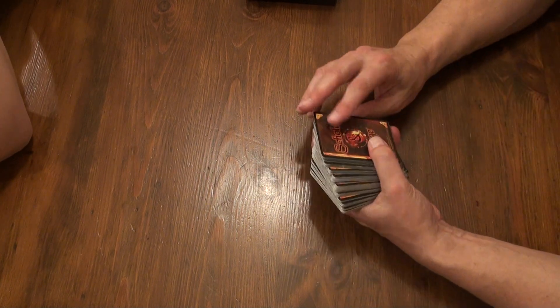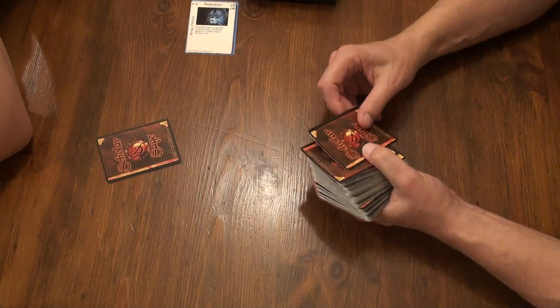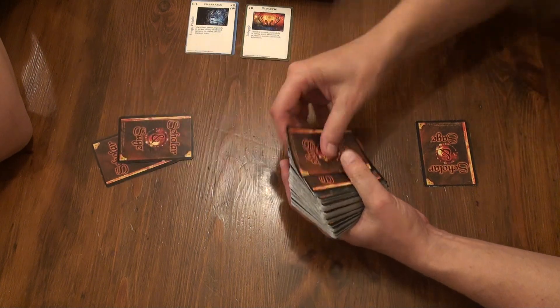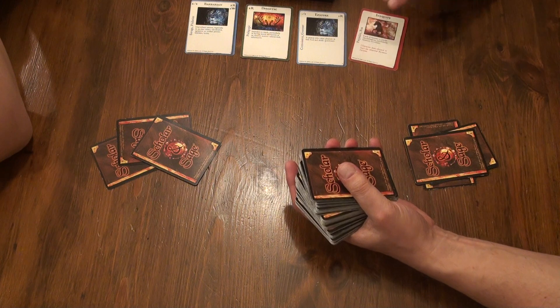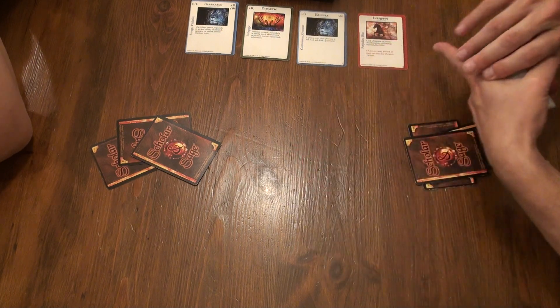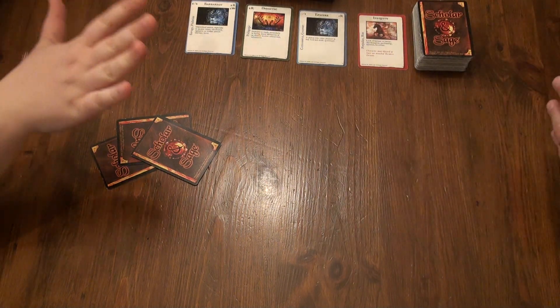Hi, back again with Scholar and Sage. This time we're going to teach you a quick way on how to play the game and set up pretty quick. First card goes face up, next card goes to your opponent, then back to the dealer — there's only two players in this game. Cards continue face up to opponent, then me, and so we have Inequity, Epicure, Didactic, and Barbarian. We'll place this deck here and the discard pile over here. You're up.